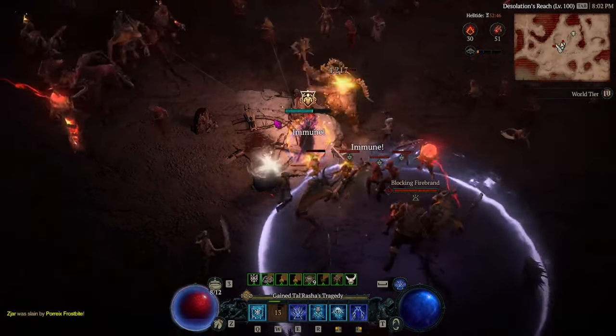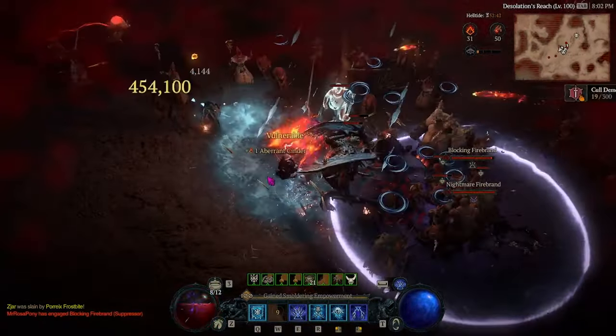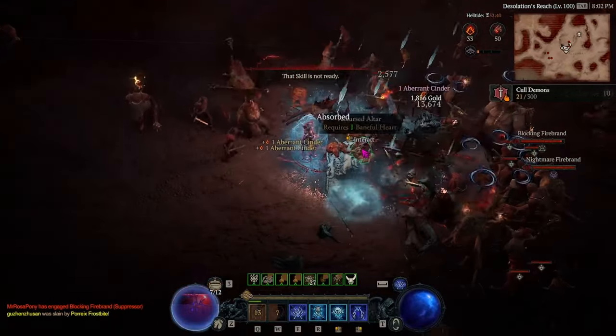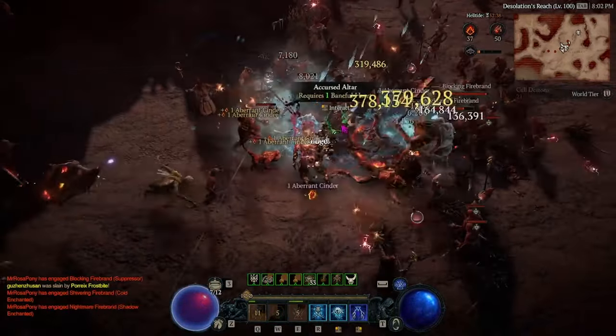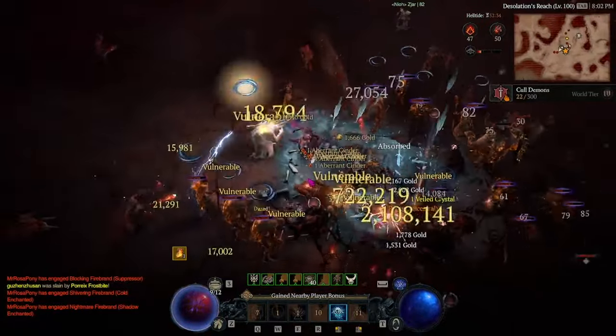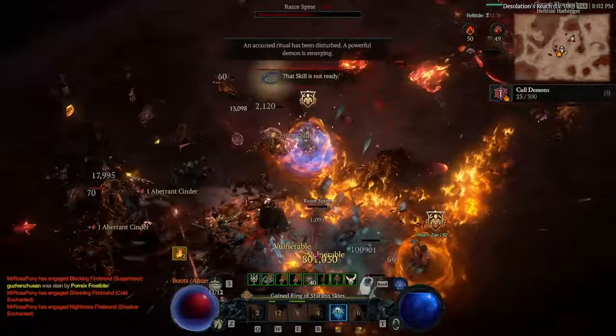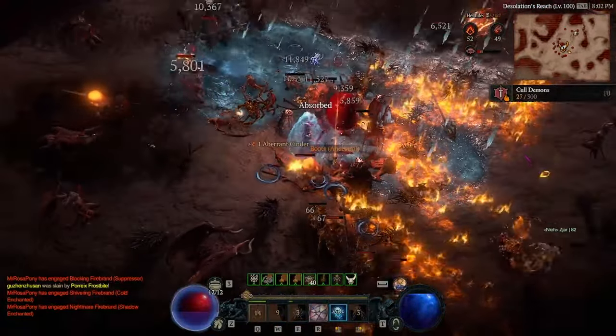Tip seven: you will not use a baneful heart if you put your heart into the stone at the same time as someone else, or slightly after them — but you will still receive the full drops from the Blood Maiden.